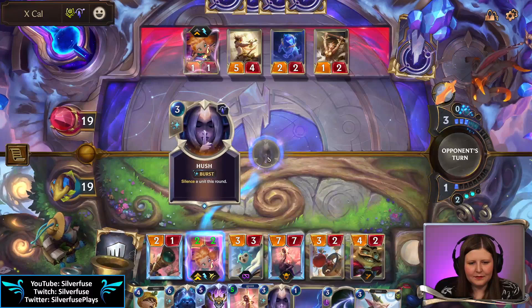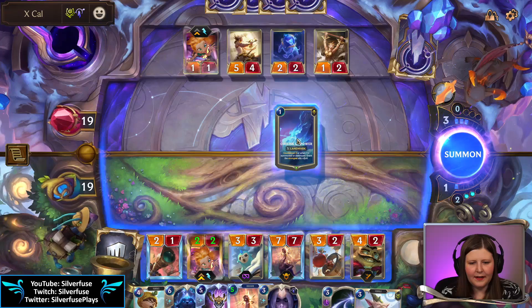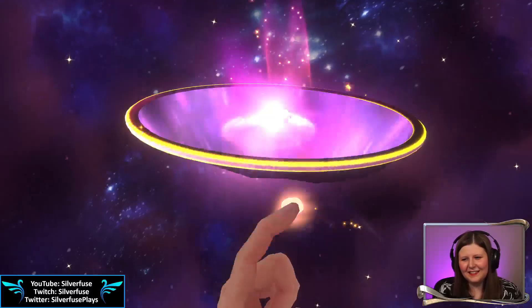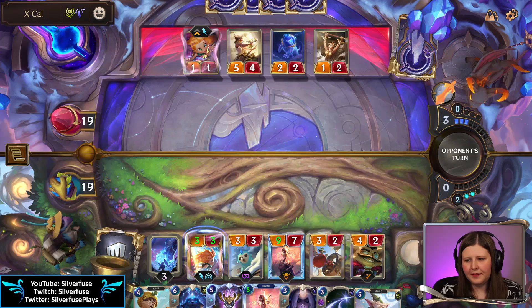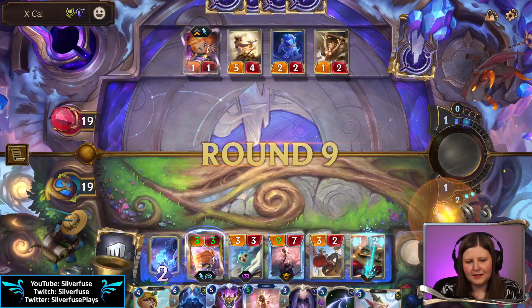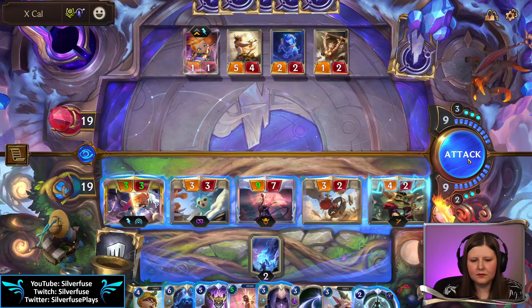Next turn I'm just instantly dropping Aloof Travelers to discard their Brilliant Soul — hope you remember that. Fine, I'll level her up — why not. You have champions that you never see but really love to see being played more — mostly champions that don't exist already, I'd have to think about it. I meant to drop this Aloof.